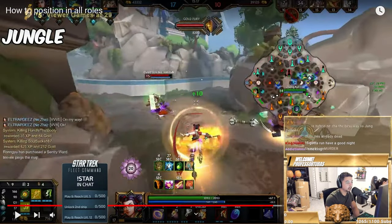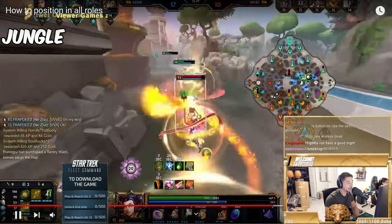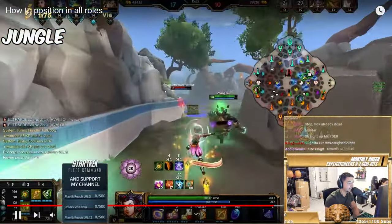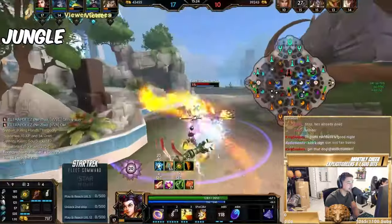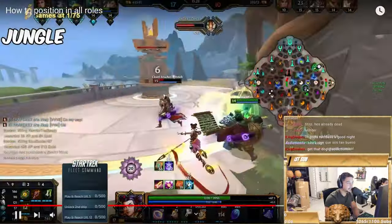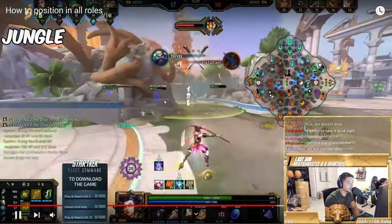Now there's only two people left. I still have beads for Hi-Rez. Just get the sash and reposition — I don't need to keep autoing him. Autoing isn't the highest value, I don't hit that hard. Regrowth into another sash at speed, space out, let Zhang tank, look for the coin toss, bam.